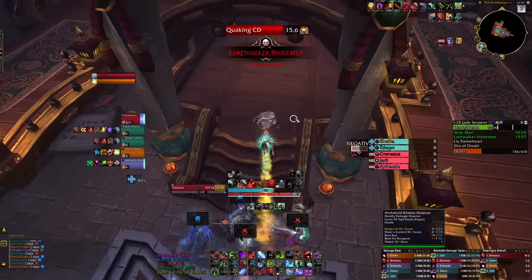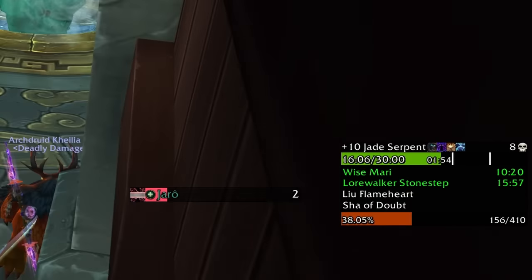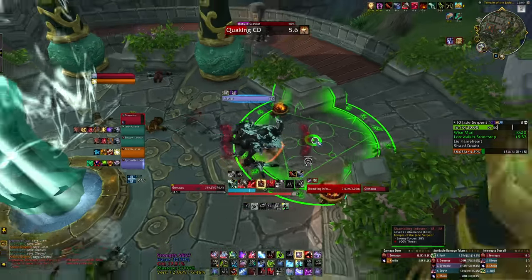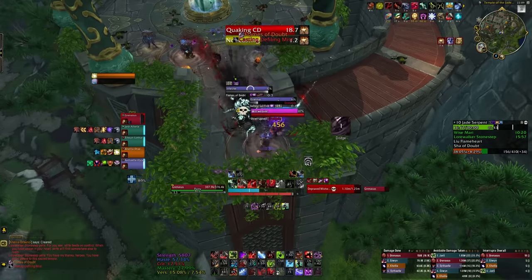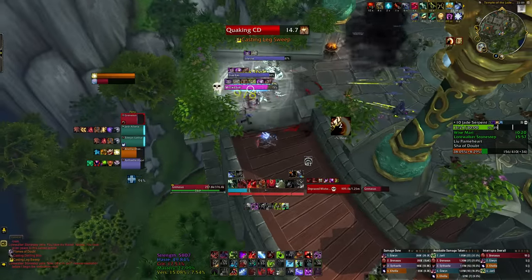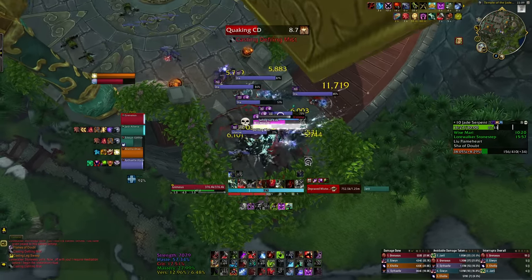Now would be a good time to mention this week's affixes: Tyrannical, Spiteful, Quaking, and of course Thundering. I wasn't sure going into this if I could actually grip the shades from Spiteful — turns out you can. Just if they're targeting a melee, don't grip them into melee. For the most part I've actually been pretty smart about it — gripping them away from the healer and the ranged — but I'm sure it'll happen one day.